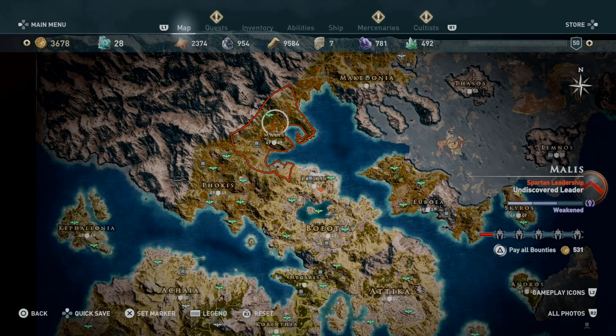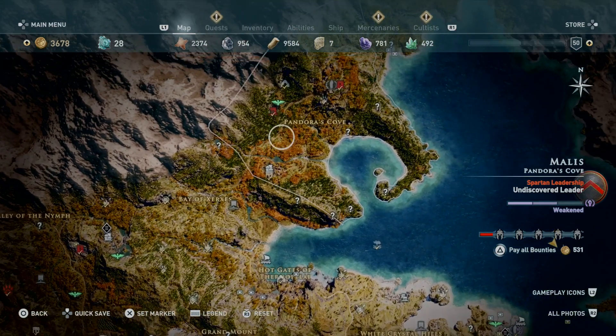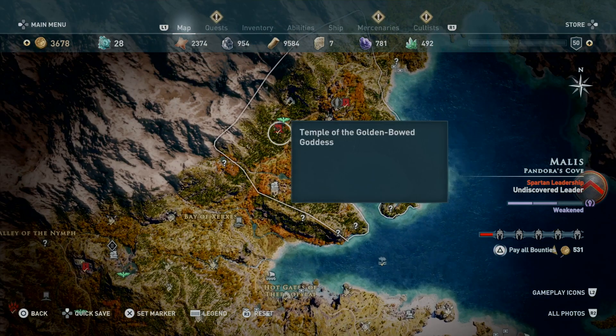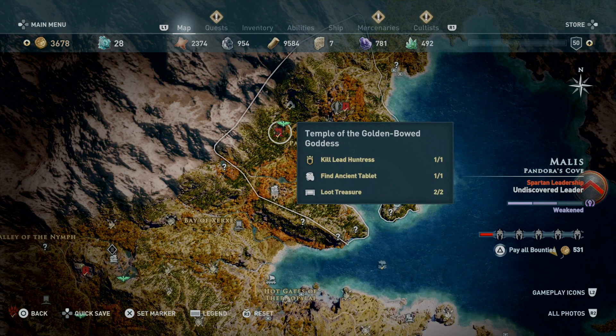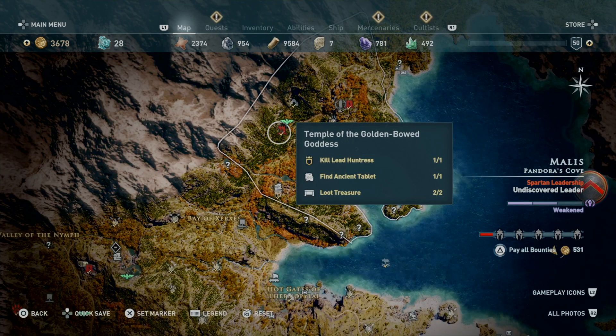The waist piece is located in Malis, which is on the right side of Phokis and the left side of Macedonia. Inside Malis, it's going to be in Pandora's Cove. Head to the Temple of the Golden Bowed Goddess, which is right next to the synchronization location Ruins of Artemis. There you'll be able to loot the ancient tablet as well as the treasure chest.